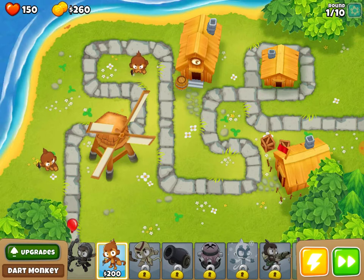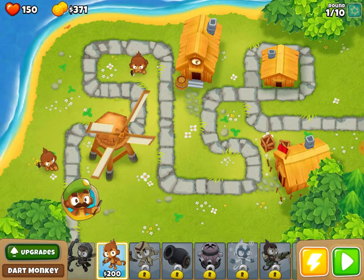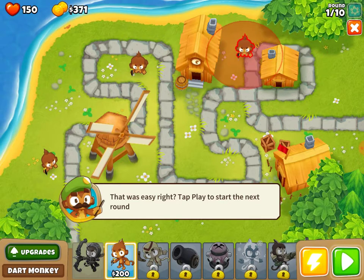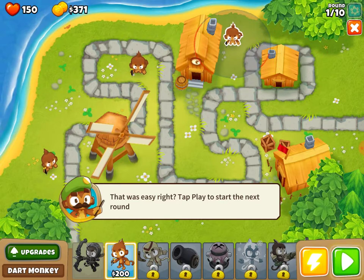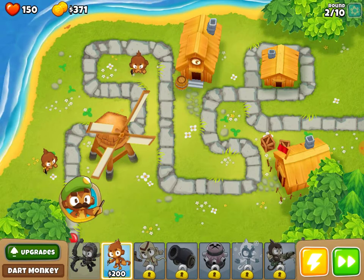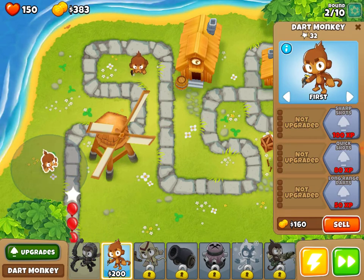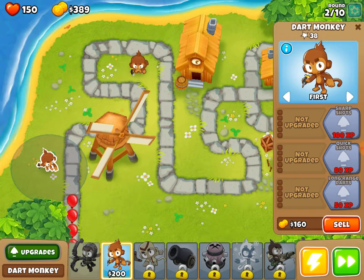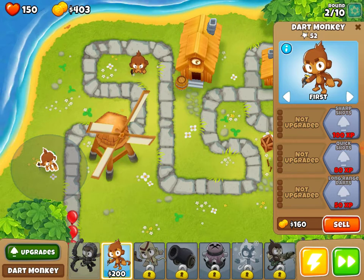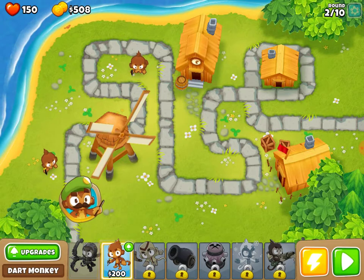Looking at the 3D effects, they look absolutely amazing. Another feature they've added is that we cannot place our monkeys on buildings anymore, and they can't actually shoot through buildings — buildings will actually block line of sight. Tapping play starts the next round. Popping bloons gives monkeys experience, which is good.